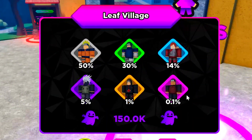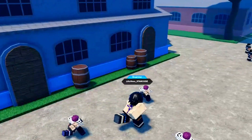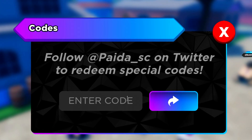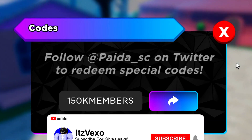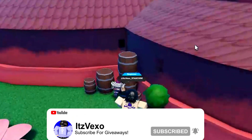Nothing gonna lie. What I'm gonna do right now is go ahead and redeem the last code. The last code is '150k members' - redeem it guys. And yeah, at the end of the day that's all of the codes in Anime Soul Simulator. Hopefully the codes helped you out, and see you on the next one!